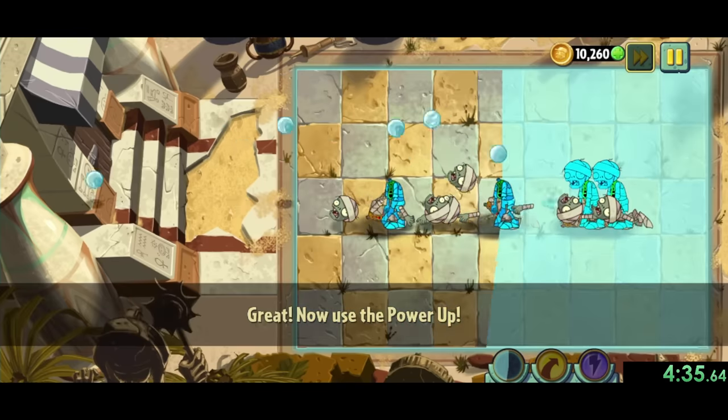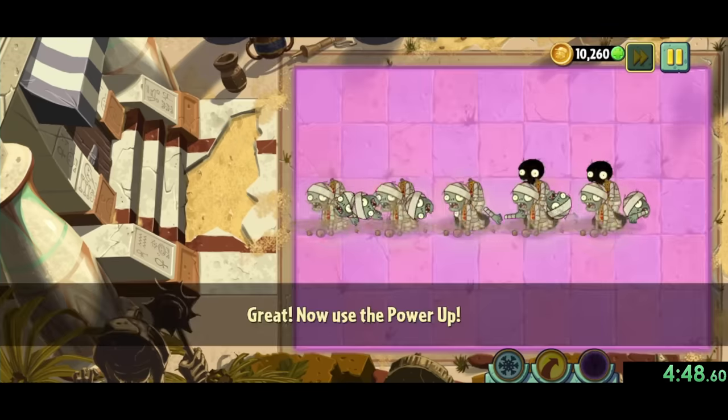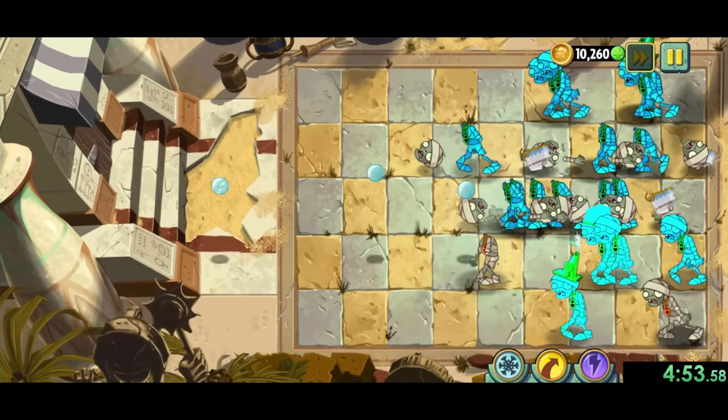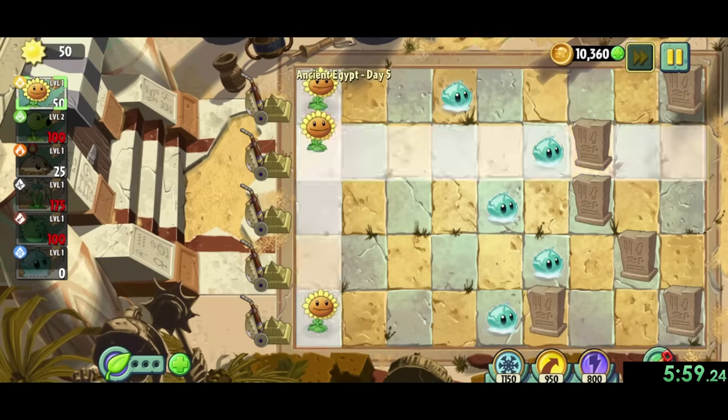Now onto Egypt 4, we learn about powers. Here we get a tutorial for power snow, power toss, and power zap. Then we have a huge wave of zombies, and we'll just keep using power snow over and over since it's our strongest instant, and finish out with power zap.